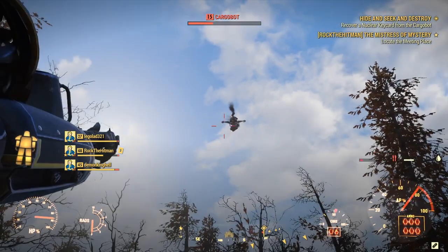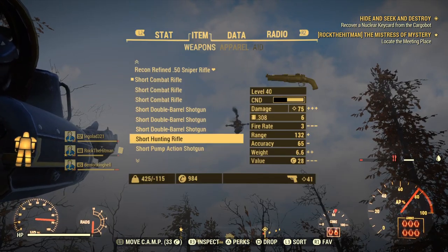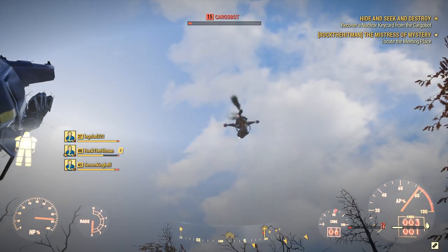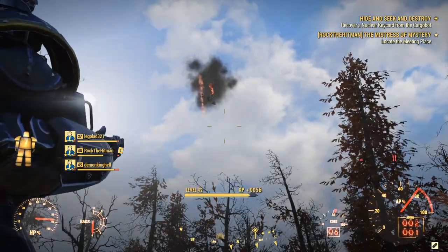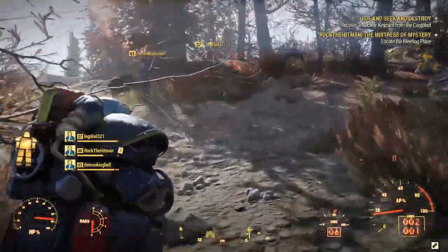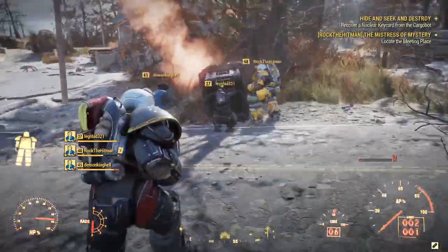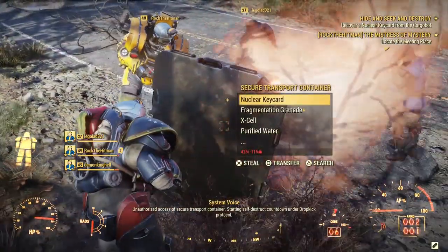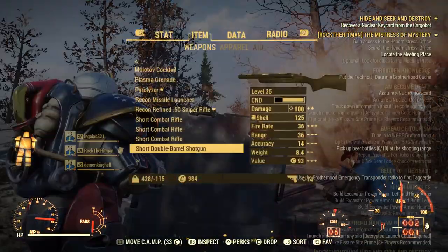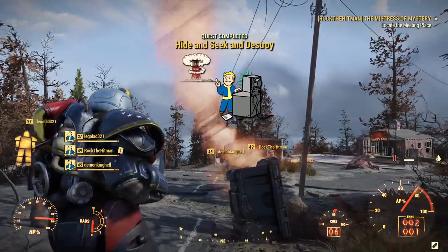I've got a teammate with me and he's popping away with his rifle, so we're taking it down nice and slowly. Pop pop pop — and there she goes. When she drops, run towards her and loot. There will be other goodies in there, but the most important thing is the nuclear key card. There it is — nuclear key card. I also got a grenade, purified water, mac and cheese, and some pre-war money. 'Hide and Seek and Destroy' then completes itself.